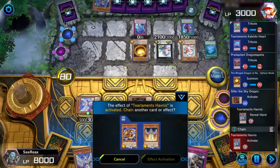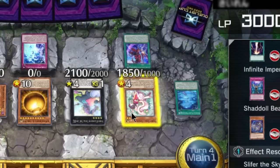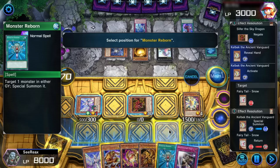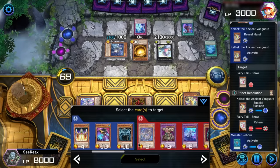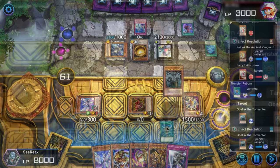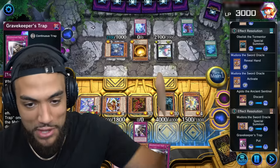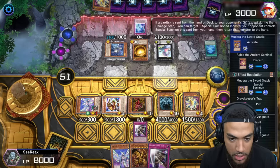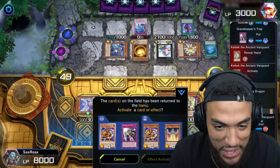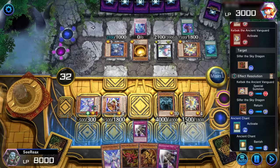Special summon this card — that is okay with me because I think we get to just win the game now. I'm going to activate Kelbek and return your Fairy Tail Snow to your hand so you can't use its graveyard effect. Then I'm going to play Monster Reborn. I've got to do it — if I get all three gods out, I'll just be so happy. I'm going to activate Mudora, send away Aguedo — and we have Gravekeeper's Trap, so his graveyard is now shut down. I guess I could just win with Obelisk.